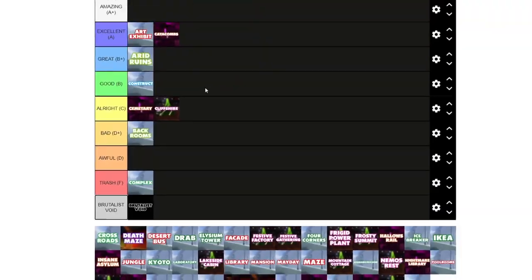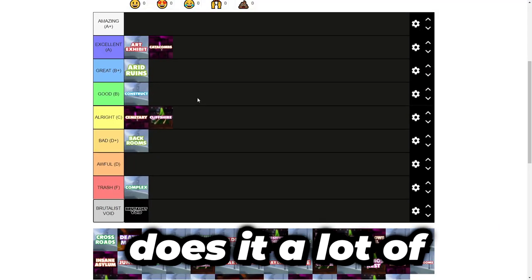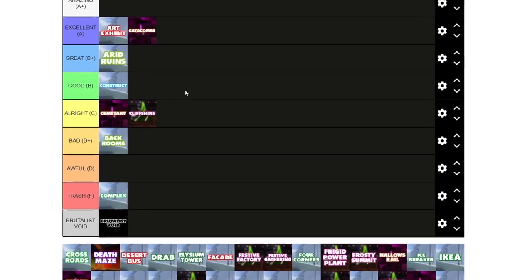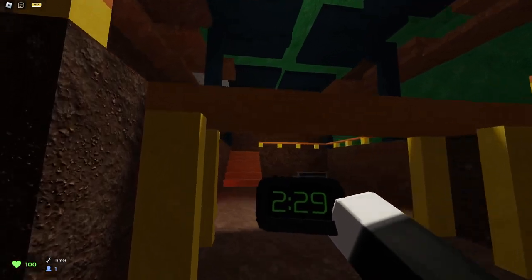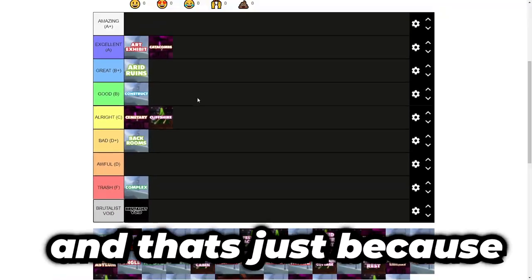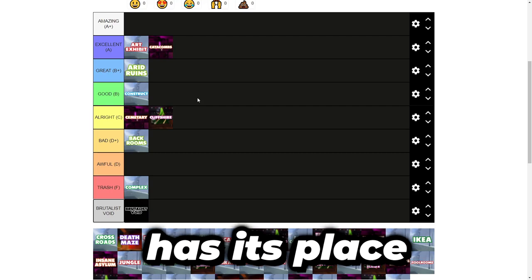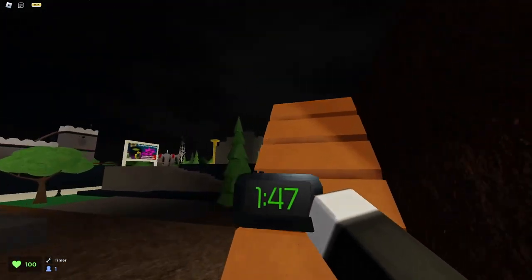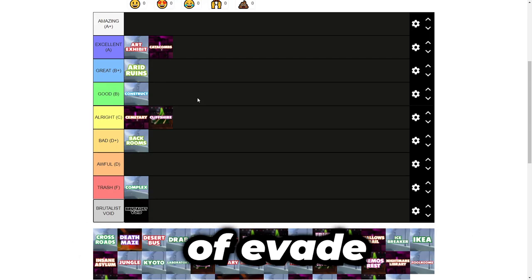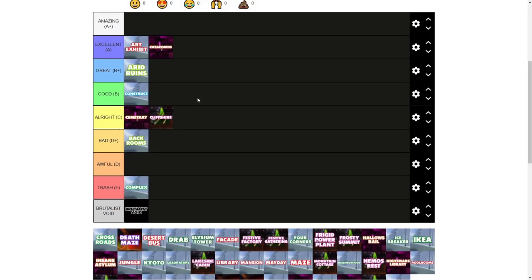Crossroads is this old classic 2008 map that pretty much all of us are familiar with. I honestly think the Evade port does it a lot of justice — it modernized it for Evade. I love how they didn't just lazily port the original map; they actually changed some of the layouts and modernized it to fit Evade. Of course, Crossroads is not a very visually appealing map by any metric, and that's because of the 2008 layout. But it has its place in the game, and somehow it just works in the context of Evade, especially with all the modernizations. B-tier for me.